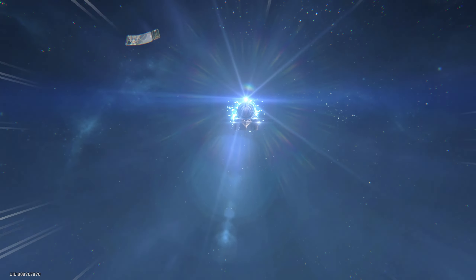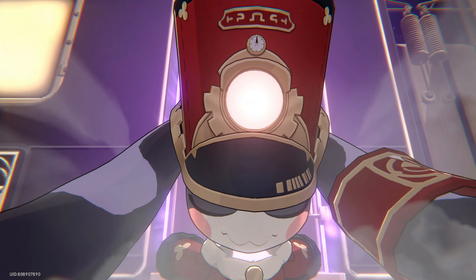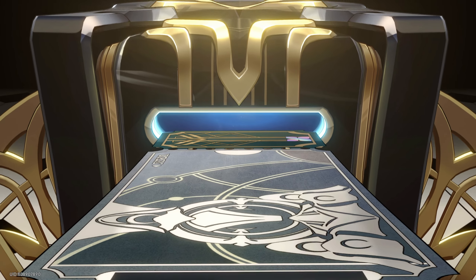We've got three of the normal banner ones, so we may as well use them and see who we get. Come on baby — now we get a purple one on the normal banner! Oh yeah — it's another light cone. Don't forget to subscribe for more Honkai Star Rail.